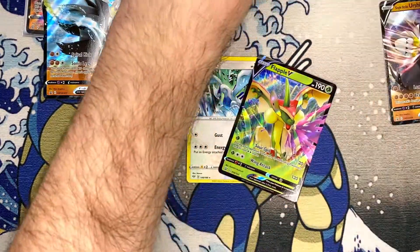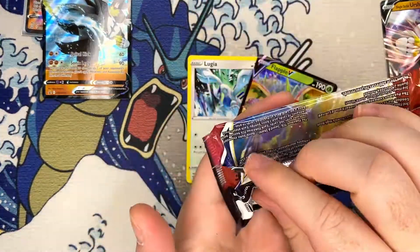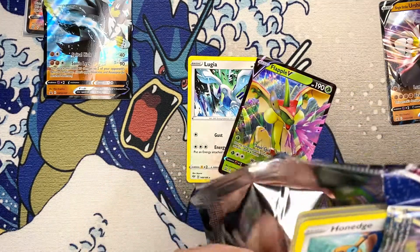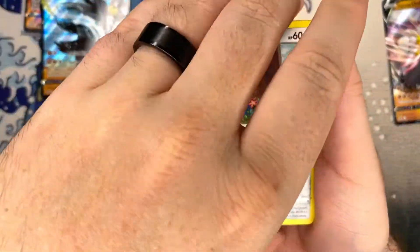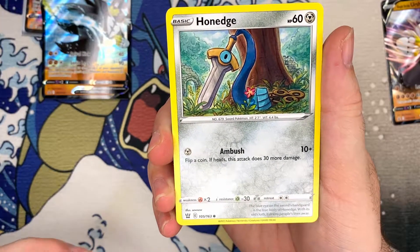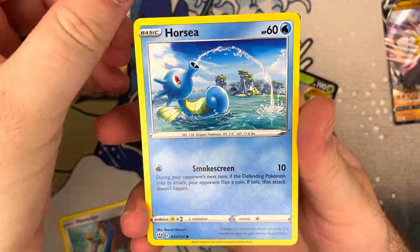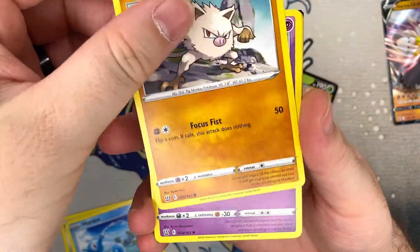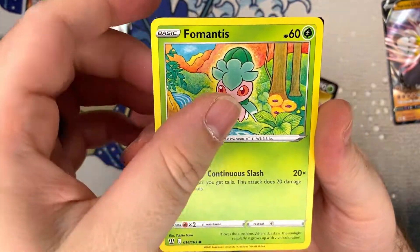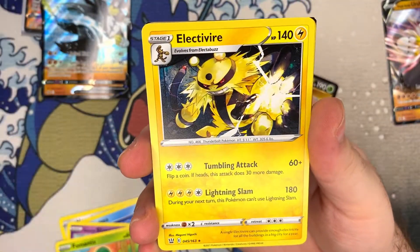All right, last pack — we're gonna need something. Give us an alternate art, that'd be sick. Or gold Houndoom. I need the full art Tyranitar — I think the full art Tyranitar is probably number one on the list, not the alternate art since I already got that one, but the actual full art. But we didn't get it, we didn't get anything.